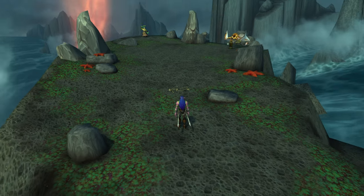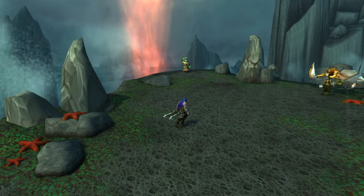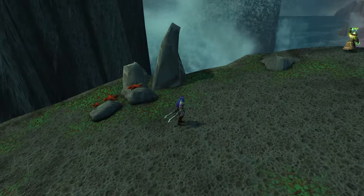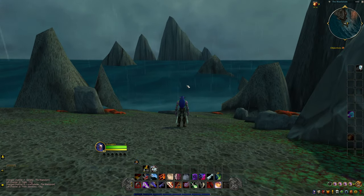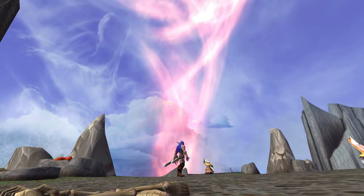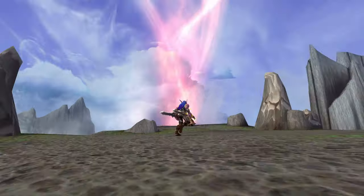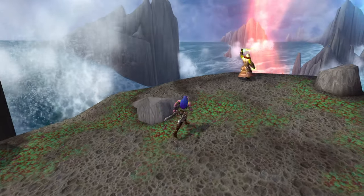We are in the Maelstrom — we're officially here, and it's really simple to get out of the map. One thing I wanted to see is what the Stinky Bright Potion looked like in the Maelstrom. Oh man, it looks awesome — it's all lit up and it changes the color of everything, which I think is really neat.